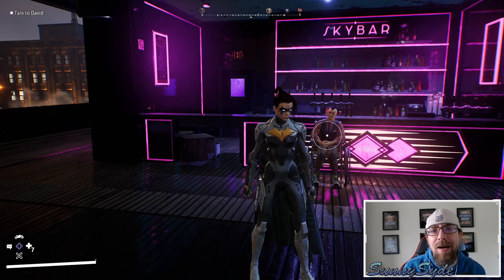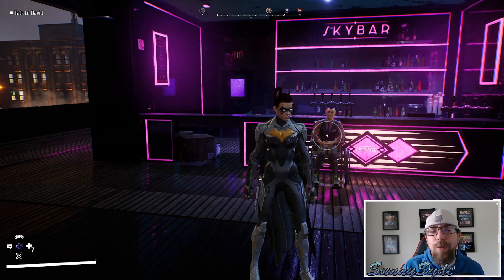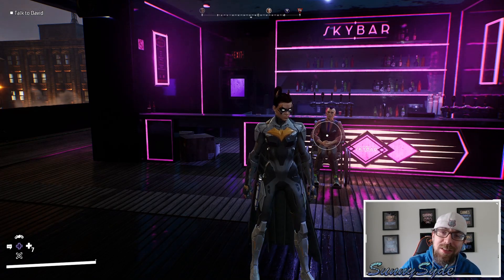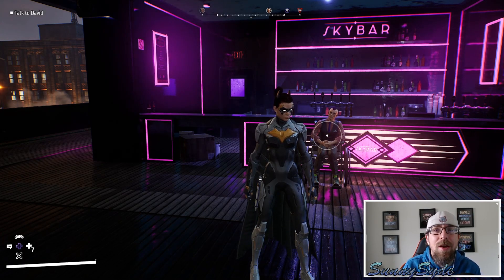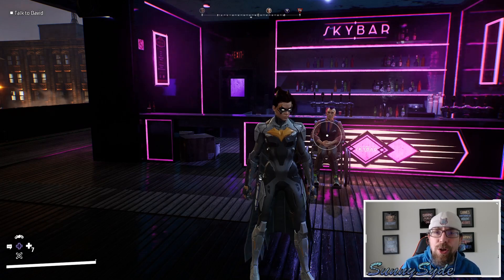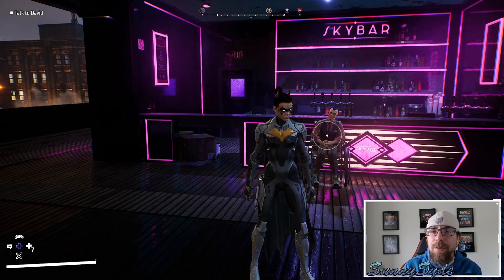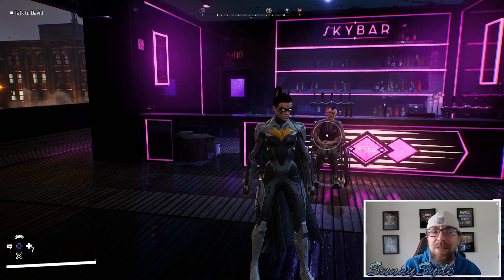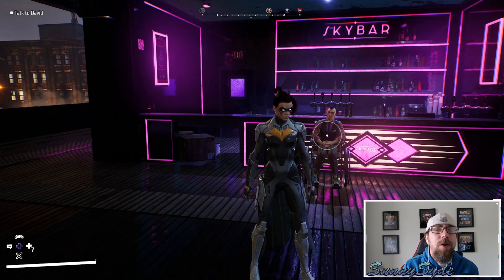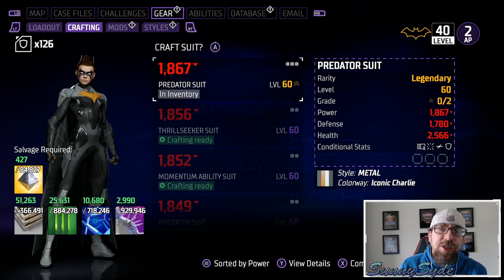Welcome back everybody. We've had a lot of comments on the channel about people not being able to get modular gear and a lot of other random legendary pieces. So today in this video we're going to test that out — we're going to go to the Watch, complete the quest, and see if we can get some of that modular gear. We'll also go through inventory to show gear pieces dropped at level 60, whether through Heroic Assault or the open world.